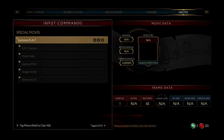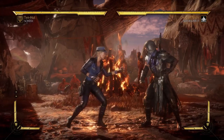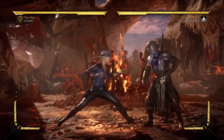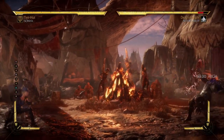You can detonate the drone. It also has what I thought was a command grab, but it's actually an overhead. So yeah, this is what she gets — this cat drone — and you can do 4 or 5 different types of moves from it.